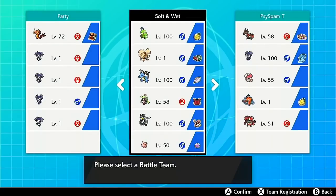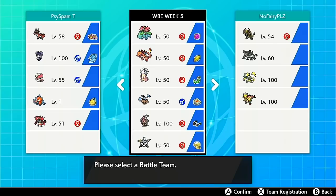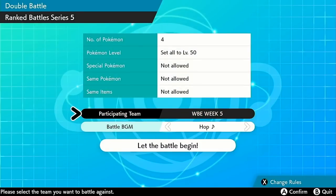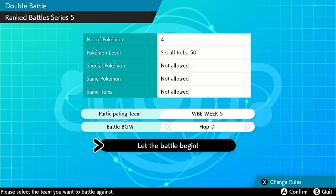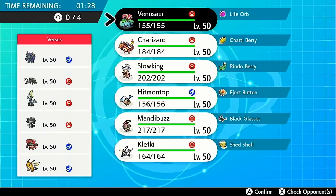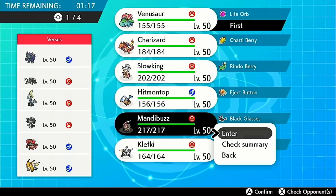We are back with WBE Season 1 VGC 2020. We're bringing some heat this week, using the Sunny Day Mandibuzz with the Weak Armor — I think that's actually going to be really strong. We're facing off against Versus Network. They did bring pretty much the team I was expecting, which is actually really good for me. I'm hoping they actually lead off Goth-Ant. What I'll do here is go with Venusaur-Mandibuzz because it's actually not a terrible lead. Venusaur-Mandibuzz doesn't look too bad.